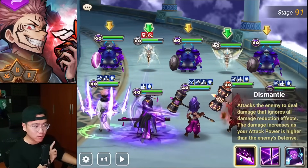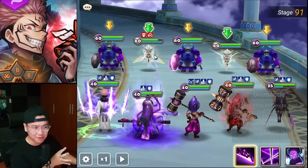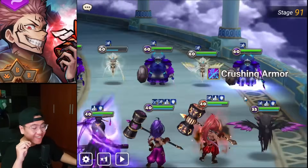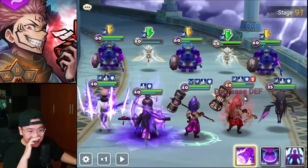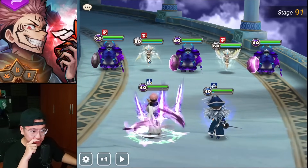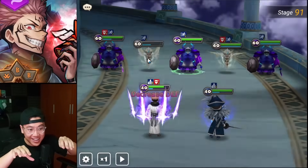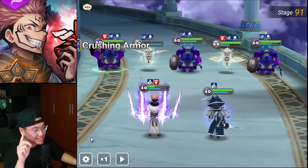What about skill 1? Skill 1 also does more damage if you have higher attack power than the enemy's defense. That skill 1 was crazy — almost the same damage as skill 2. With the normal setup it's 84k, but all that extra setup makes us hit from 84k to 240k. That is crazy — some great damage right there.